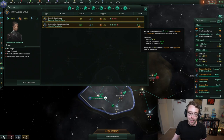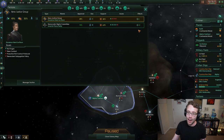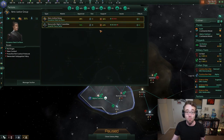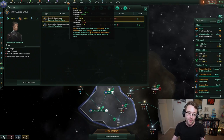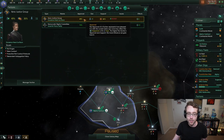It used to be that factions generated influence for you, but actually they don't anymore — this is a big change in Stellaris. Factions generate unity, which actually makes the job a lot easier because when it affected influence, it was a much bigger deal. You can use this to get a little bit more unity. Remember, unity is going to generate you more traditions.